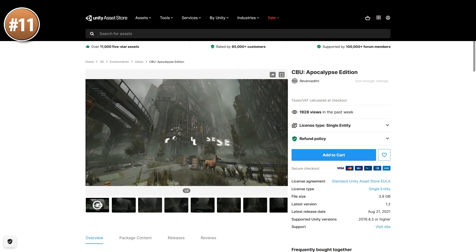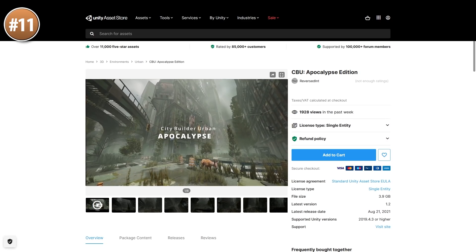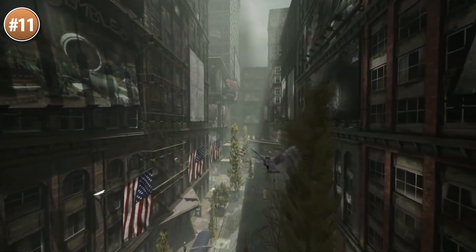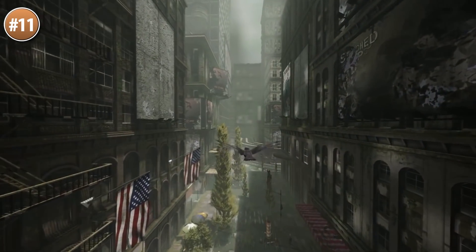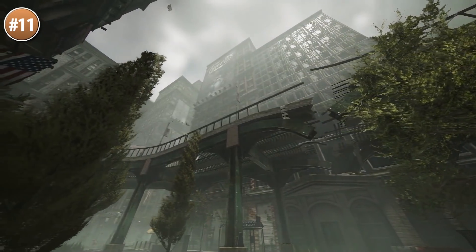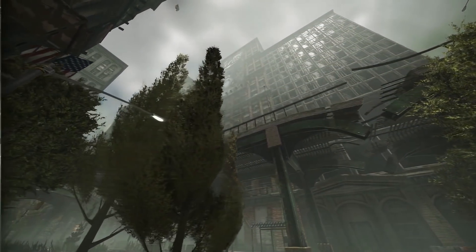On the other hand, if you're working on a realistic apocalypse game, then check out this great looking environment! It's great if you're building something in the vein of The Last of Us, or maybe turn up the fog and make a really scary horror game, something like Silent Hill! It's set up to work with both URP and HDRP.